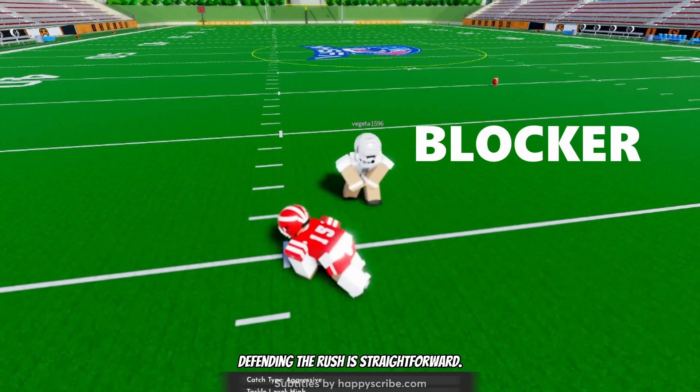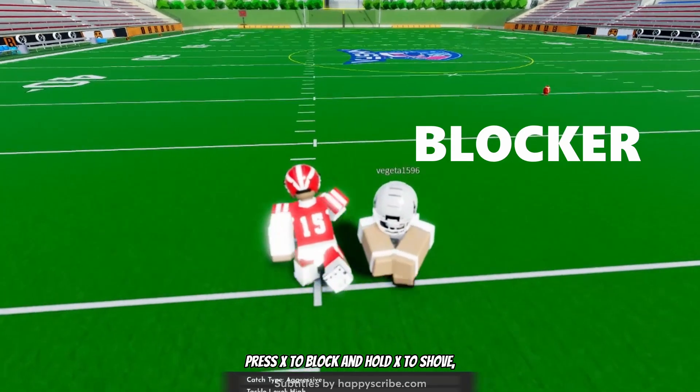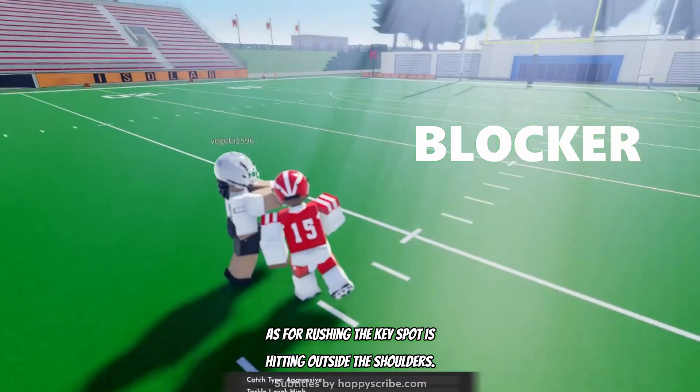Block mechanics: defending the rush is straightforward. Press X to block and hold X to shove. As for rushing, the key spot is hitting outside the shoulders.